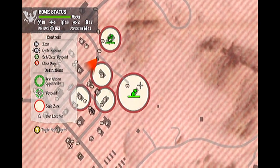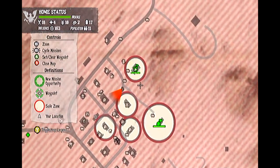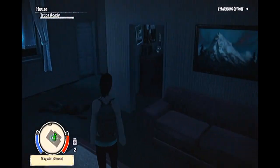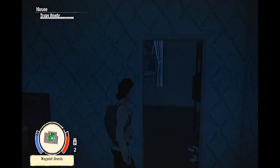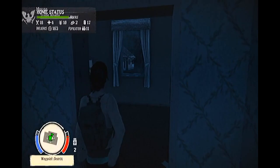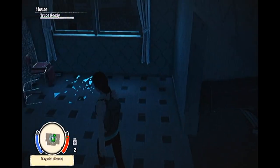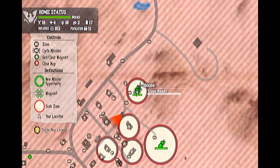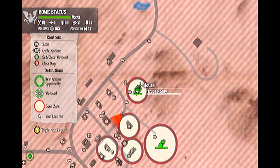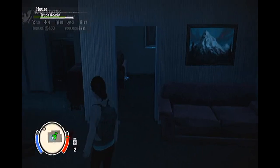You will then gain immediate access to your storage locker for this outpost. Now that the outpost is established, it also functions as a safe zone, meaning zombies will no longer spawn in or directly too close to the area within the red circle on the minimap. However, they will still willingly follow you back to camp, so remember to always use stealth, care and caution, even when visiting safe zones such as outposts.